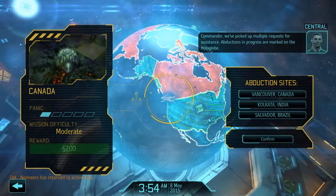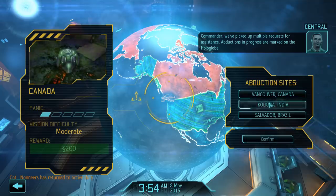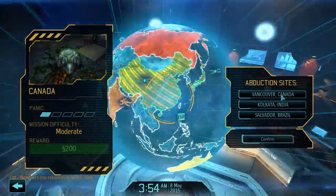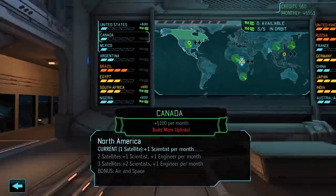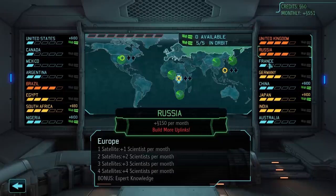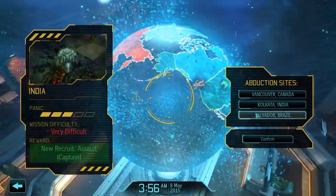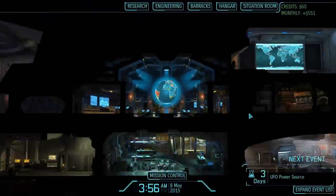We got some objectives — we picked up multiple requests for assistance. Objectives and progress are marked on the Hologlobe. These engineers are looking really good. We got South Africa — satellite uplink facilities at maximum capacity, additional uplink required. Yeah, I'm just gonna go to South Africa because even though these guys will raise panic, I'm gonna get five satellites at the end of the month. Do you guys know how big the number five is? I can assure you it's really big. So Brazil, here we come for next time — until then, we will be watching.